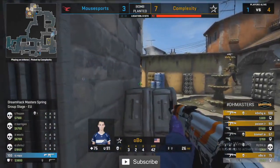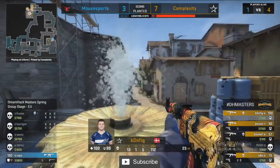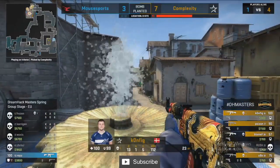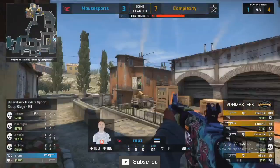That's just how the cookie crumbles sometimes — even though they stack the site, Complexity get the crucial entry. Config with a big opening kill onto Chris, who still remains 0-9, yet to get a kill. And that's proven to be a bit of a problem for Mouse Sports.